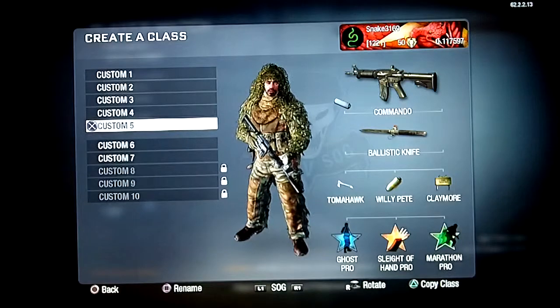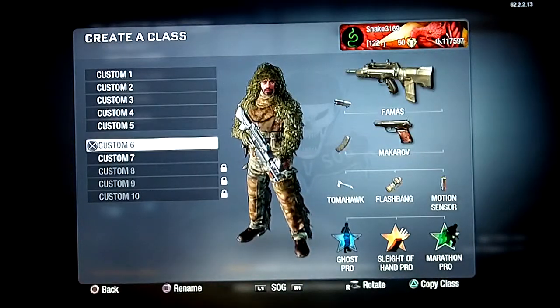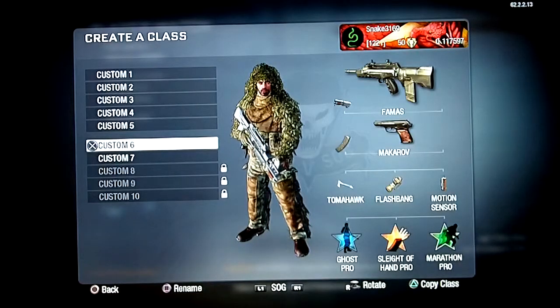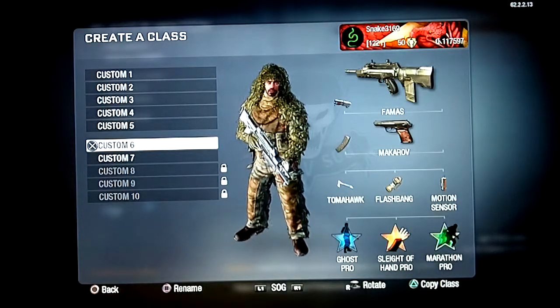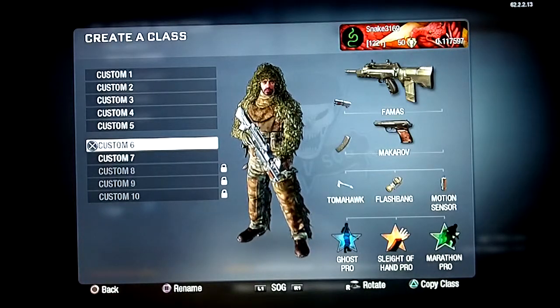Here I've got the FAMAS, which I like to call my noob class because I really hate the FAMAS. I put the master key on it because the FAMAS goes out of ammo really quick. The Makarov is the secondary because it's one of my favorite pistols. Ghost Pro is on there as well.